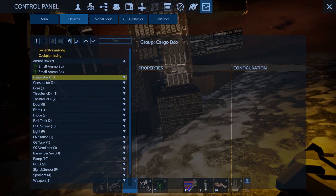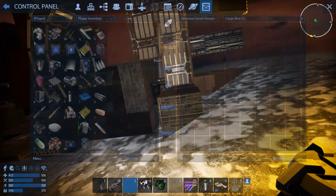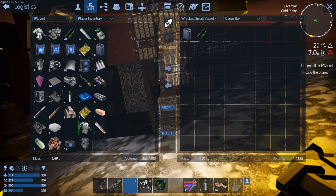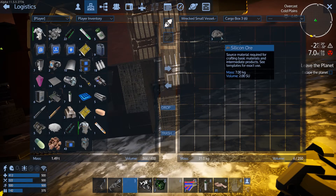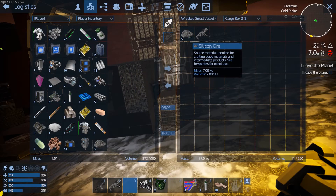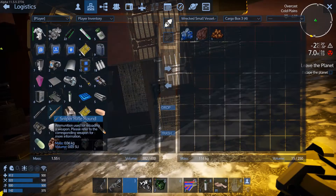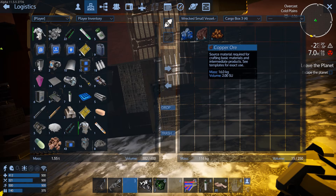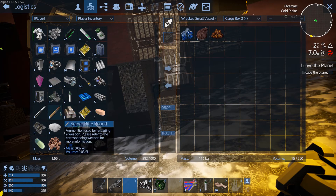I found iron ingots — I will take that. Let's see what's inside all of them. Silicon ore. If we're running low on space we'll be switching things. How is my oxygen and food? Not that bad. Prometrium, copper and neodymium. I'm already running low on space.